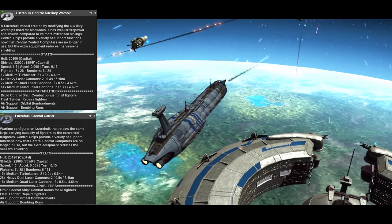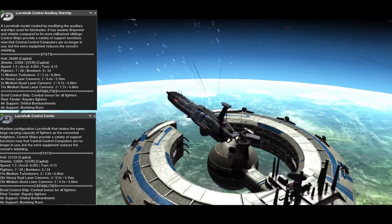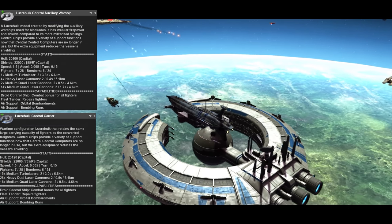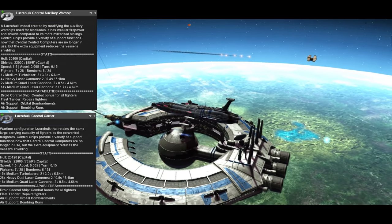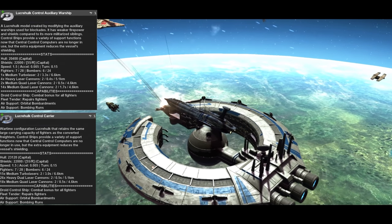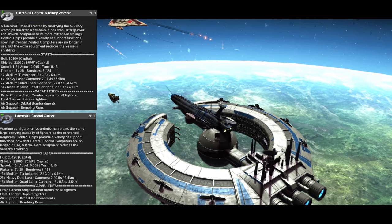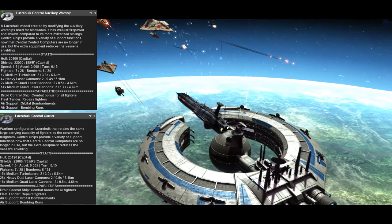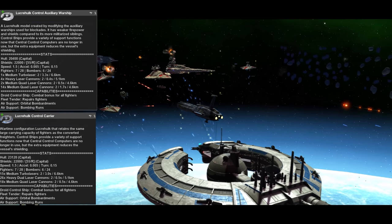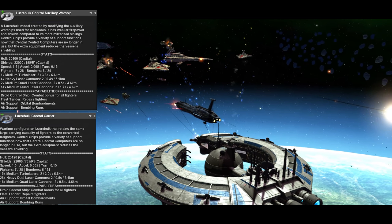Beyond these three tiers of Lucrehulk, the cargo and battle carrier Lucrehulks have another variant: the droid control ship type. These provide some extra fighter healing in an area and a small command bonus on top of their other regular capabilities, but they are not standard buildable units. Instead, you'll find them as hero flagships or the occasional starting force in certain scenarios. So make sure you check the info card of heroes so you can see exactly what you're going to have to work with.